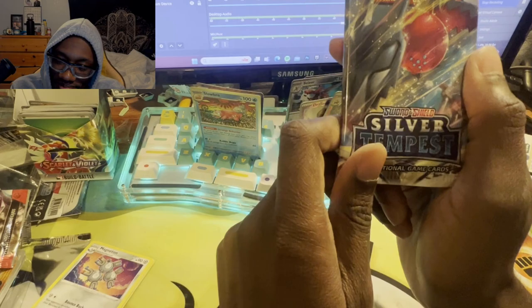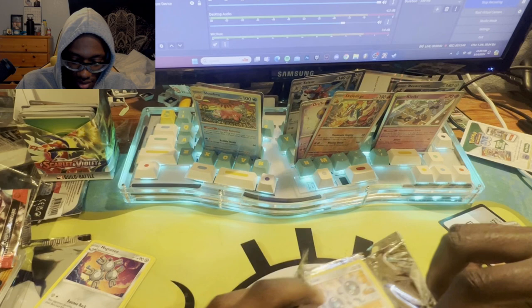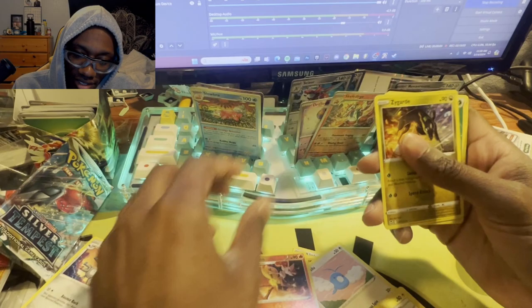This is the last pack, you guys. What is gonna be in it? Let's find out — rip it open! Okay, let's see: Klink, Litten, Murkrow, Swablu, Rotom, Braixen, Zygarde, Energy, Lanturn, Branding — okay wow. That's it, I have no more packs left.